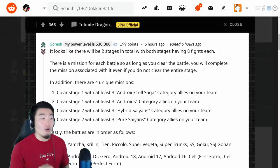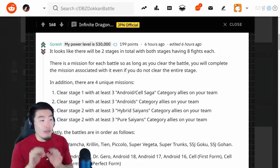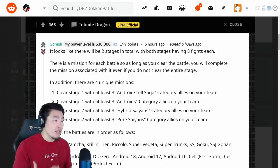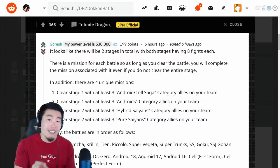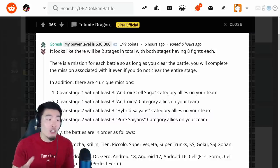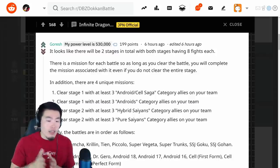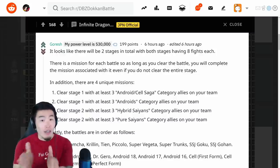He says it looks like there will be two stages in total, with both stages having eight fights each. There is a mission for each battle of each stage, so as long as you clear the battle, you will complete the mission associated with it, even if you don't clear the entire stage. Basically, a total of 16 fights. Each fight has an associated mission with, I believe, Dragonstones attached to that. So even if you don't clear all missions of Stage 1, you will still get rewards based on the missions associated with each battle. I like that.